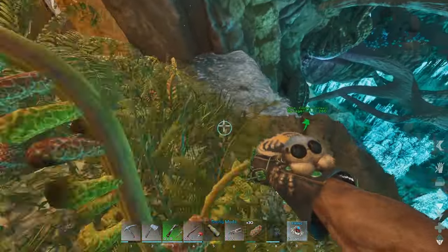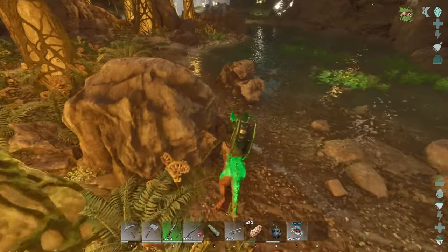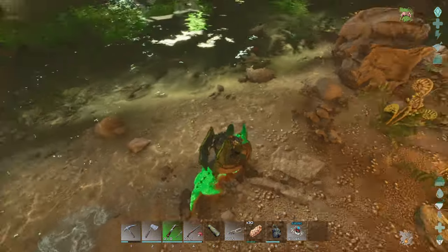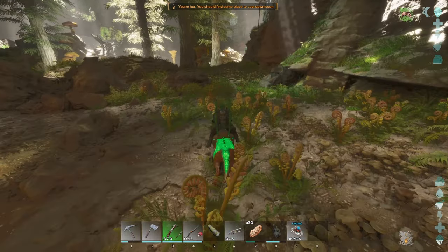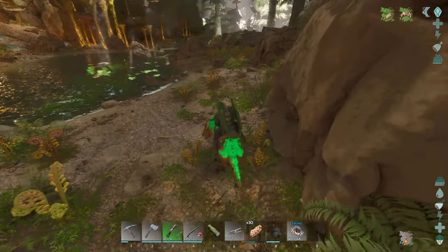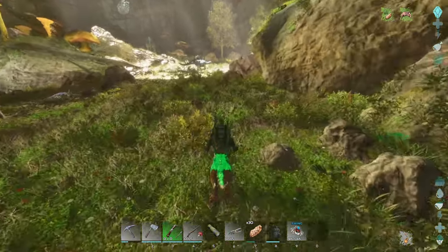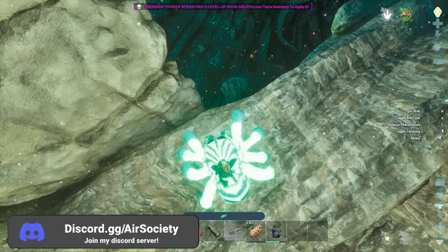I need a light pet, and then we can get to taming. Just need to get back over to base and get some stuff. I might have some leftovers from the base building which happened last episode, so yeah. I'm trying to look for some trilobites - they kind of spawn throughout here. I've seen them more on this side, but they might just be in the water at the moment.